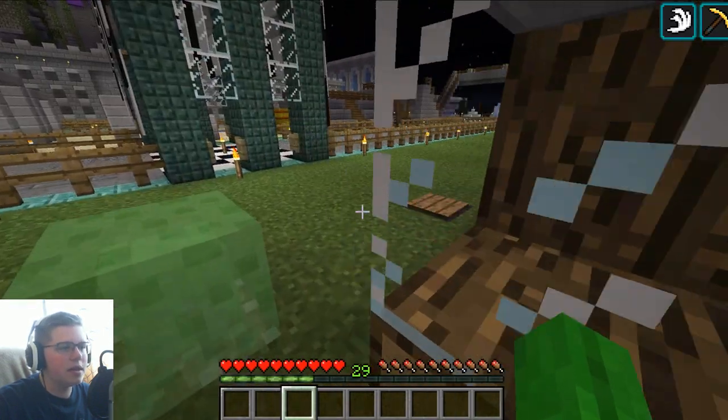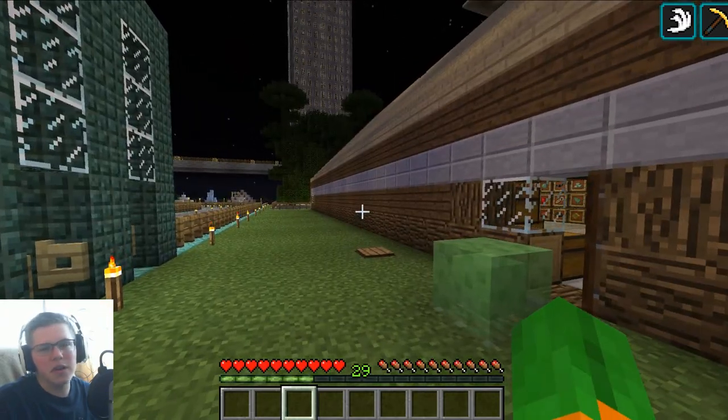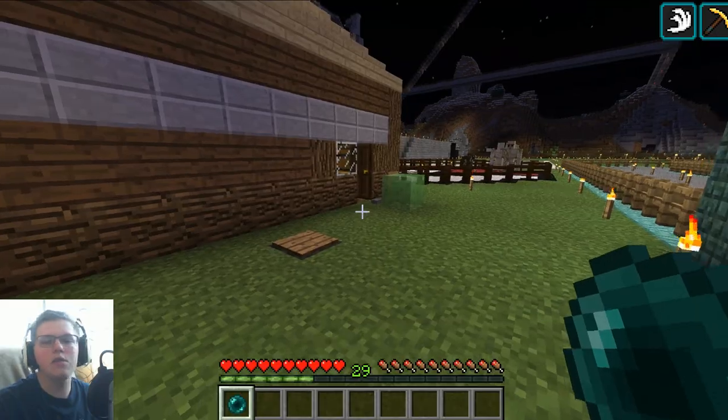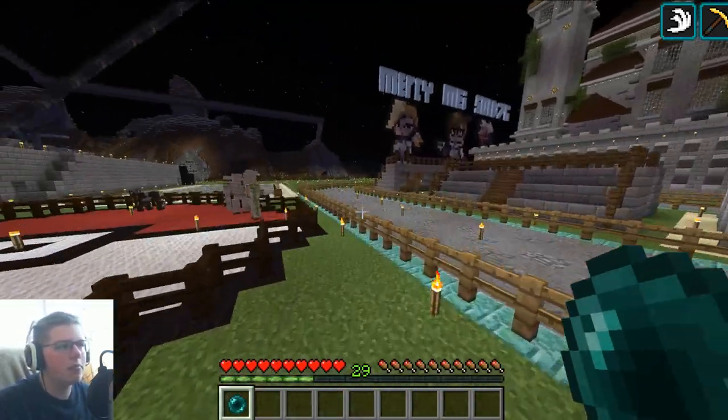Right from the get-go you can see there is an ender pearl dispenser over there, and I've added them all across the map. It's a very simple concept — you walk over it, it gives you an ender pearl, so you can get somewhere quickly. It just makes traveling a lot easier.